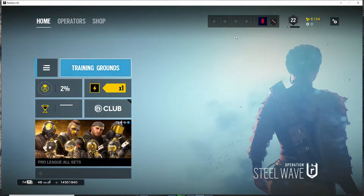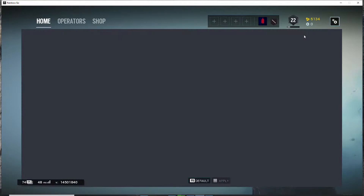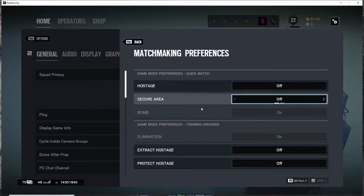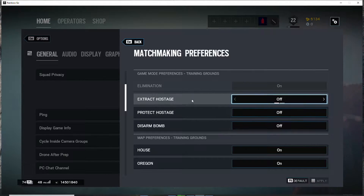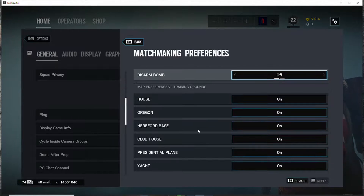The first thing you want to do is go to Settings, then go to Options, then click Matchmaking Preferences. Under the game mode of Training Grounds, turn on Only Elimination and turn the other ones off. That way you can focus solely on aiming.